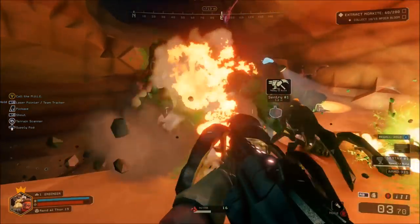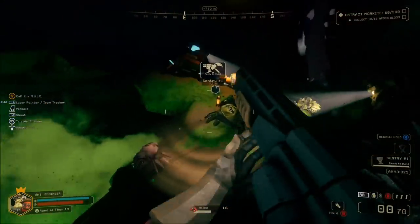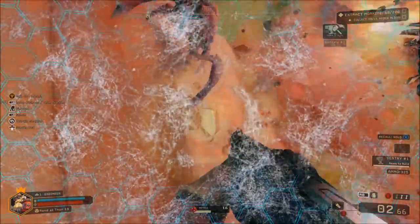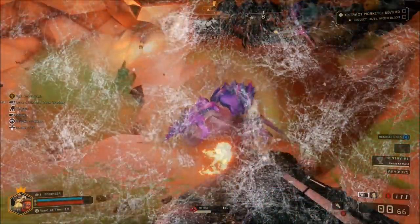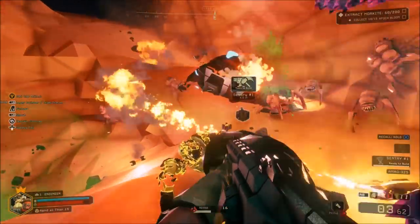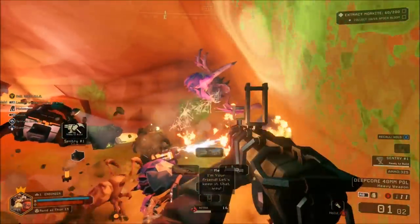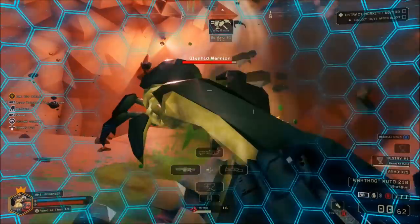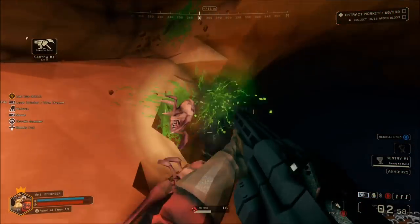It retails for $25, developed by Ghost Ship Games, published by Coffee Stain Publishing. It's currently an Xbox Game Preview out today, February 28th. I'm playing the Xbox One X version, although you can get it on PC. It is an Xbox Play Anywhere title, which means if you get the Xbox version, you also get the Windows 10 version at no additional cost, or vice versa. I want to thank Microsoft for sending over the code for the purpose of this video.